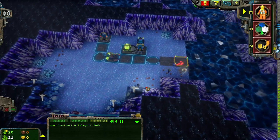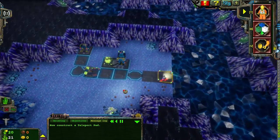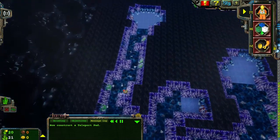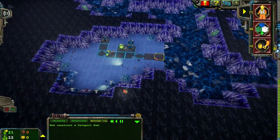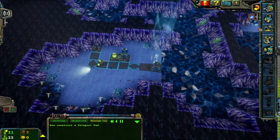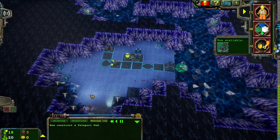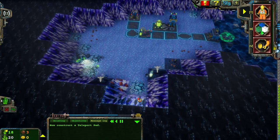Do I want an upgrade station as well? An energy crystal has been found. Yeah, I think I want an upgrade station. Man, I went back and forth on that one quite a bit. I was hoping there would be more hard rock.